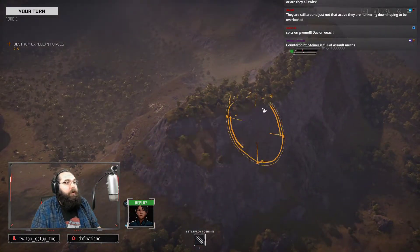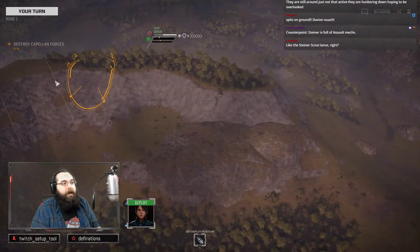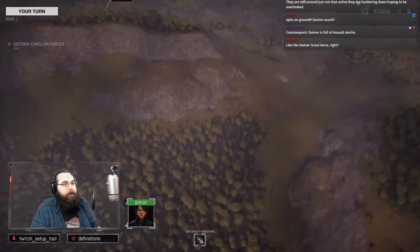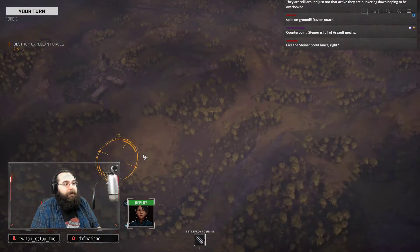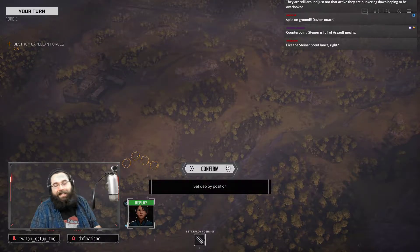As tempted as I am to deploy on a long, narrow ridge that is the high ground you can't get off of, I will pass. This is the corner — we'll take this territory. Okay, we found them, they're right in here. So we will deploy right down here with the hopes that I can sneak up behind them and do some nasty things to them.